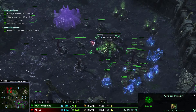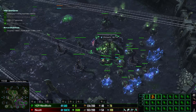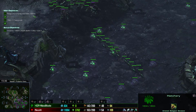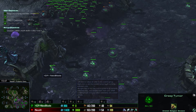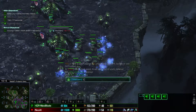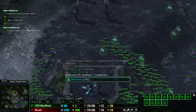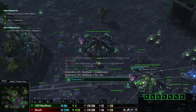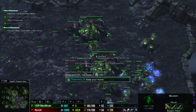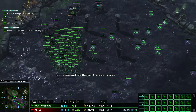My money is too high. On easy it's 1600 minerals in the beginning, and after some time it will be doubled, so you have this amount of money. But you should stay below a thousand all the time. Your goals are: creep spread — important — SQ 100 plus, keep your money low, and get your creep spread to his base. Watch your saturation.